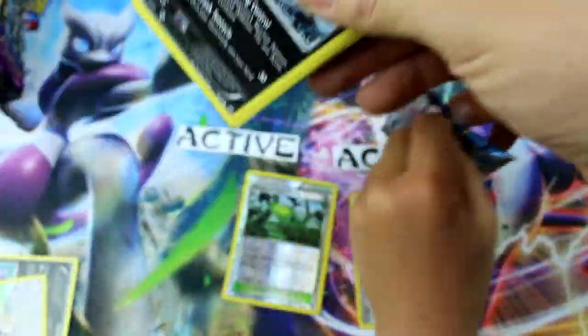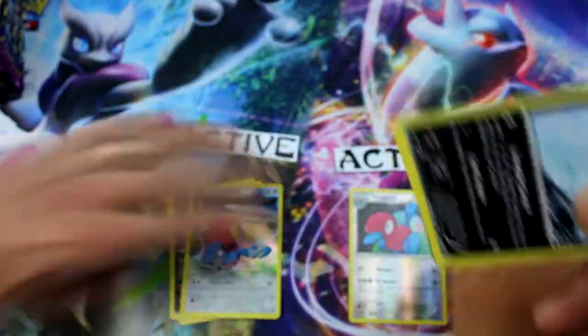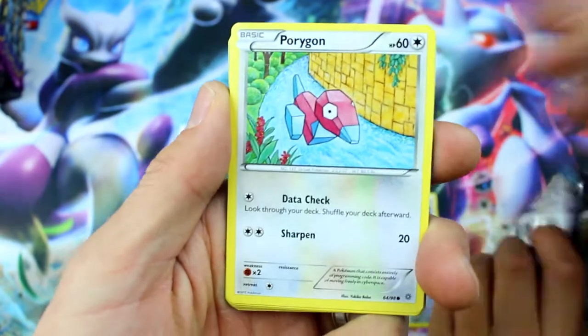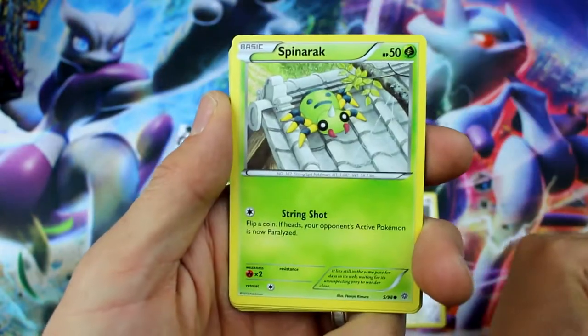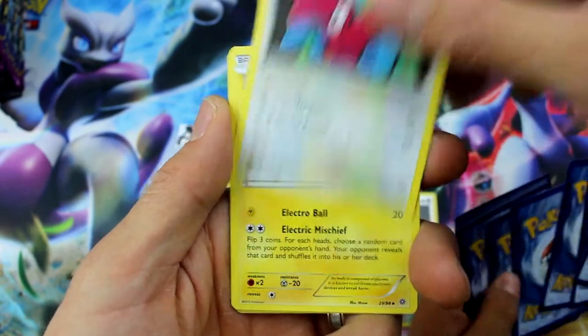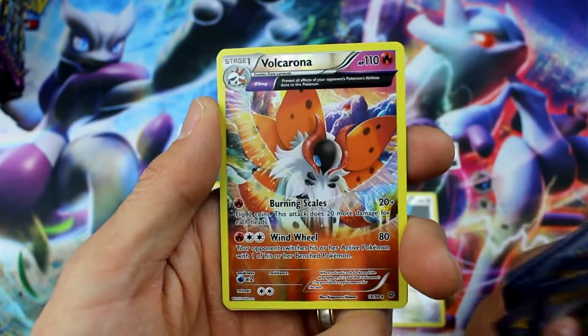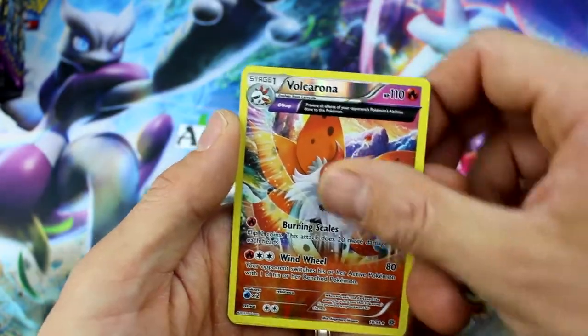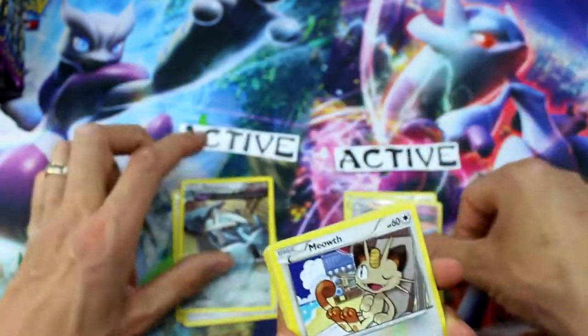Let's get our next pack going — gotta crank these things so we're not here all day. There's another code card for you. Let's see what we can pull this time. We have Malamar, Porygon, Golurk, Spinarak, Larvesta, Special Energy, Porygon 2, Rotom, Volcarona — Reverse Holo Rare, Ancient Traits. That's epic! And Metagross — Ancient Traits.